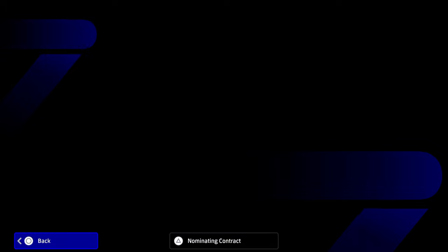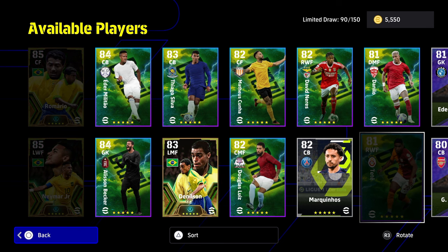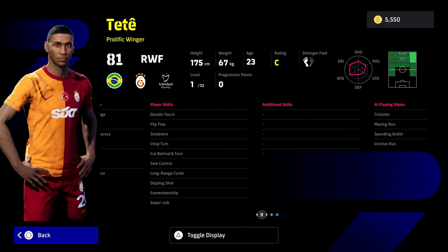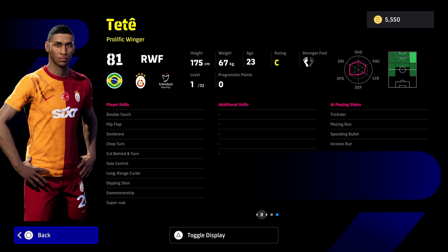On to the training guides - we'll start with the other selection. I've already opened and got Romario and Neymar. Starting with Tete: he's a right wing forward who can only play on the right wing. He's got standard form and C rating, with Double Touch, Flip Flap, Soul Control, and Super Sub. A very nice, underrated card that goes to about 95 when trained up.